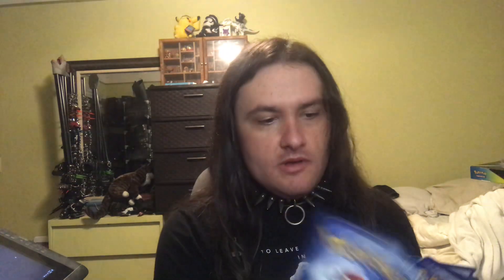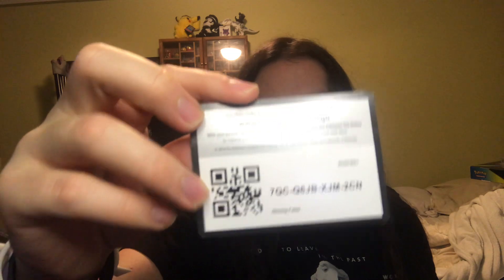On to the next pack — there's only two more after this one, so let's get started. Morpeko, Spinerax, Snorunt, Grookey, Eevee, Floatzel, Volcaneon, Fire Energy, Luxio, Incoming, Gym Trainer, Thwackey — and another reward. Get it, got it, good.